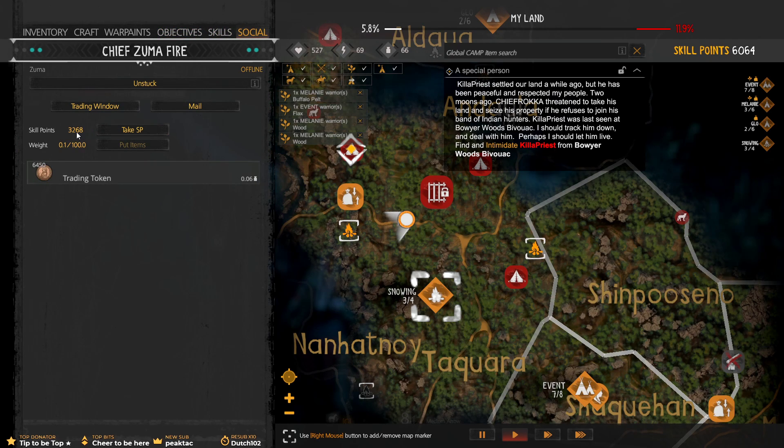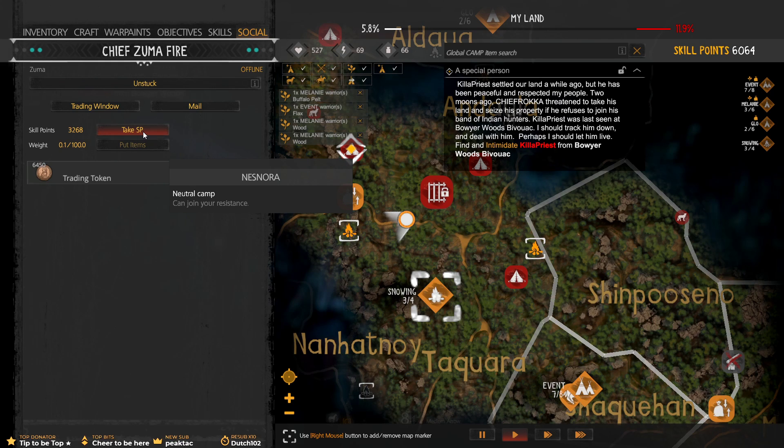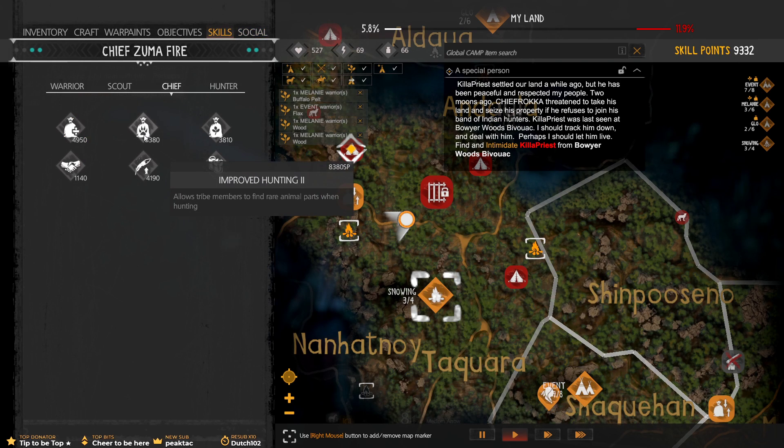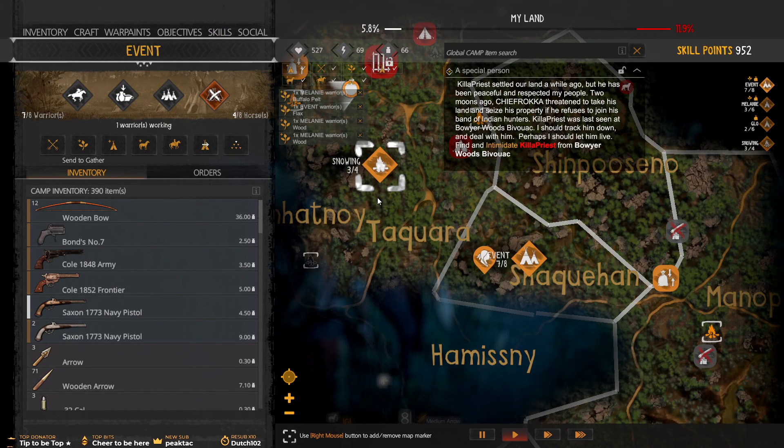We got 3,268. Nice, that will put us over. We take those skill points — I'll take them all. 9,332. Then we go to skills. Improved Hunting 2 — allows tribe members to find rare animal parts. Hopefully we can find some. We've maxed that out. We can find some boar tusks to try and upgrade to the next one.